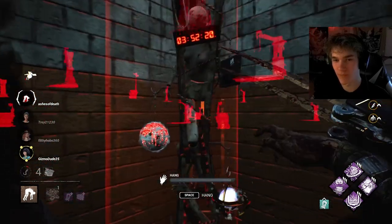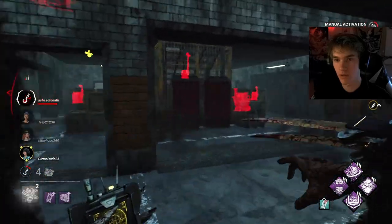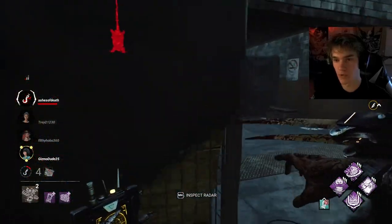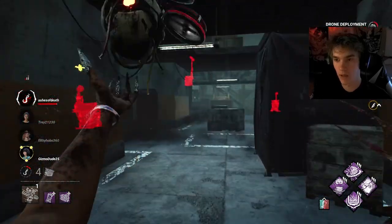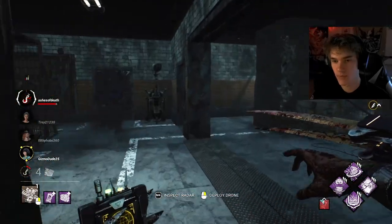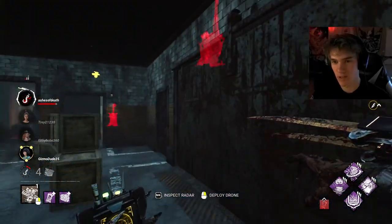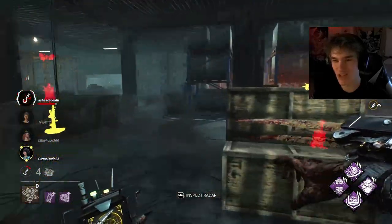Nice, we can activate that one — unless someone's going to hack that one as well. Is that the double one? No, the double one's over there. Yeah, Skull Merchant has insane verticality on this map. Look at this — that's crazy that you can just do that.